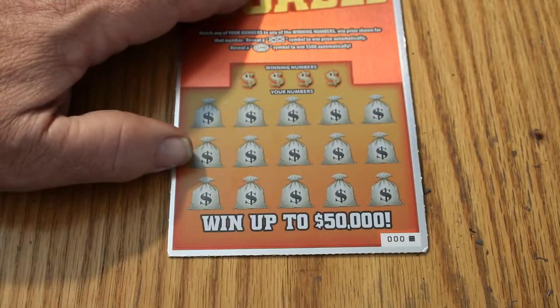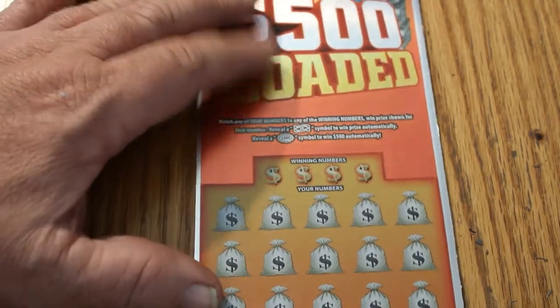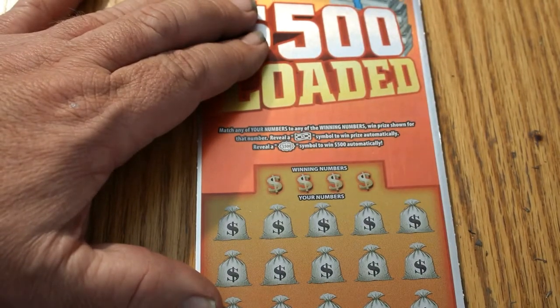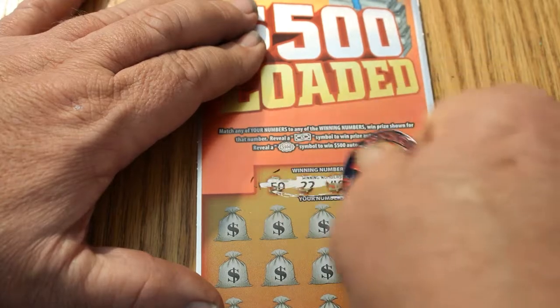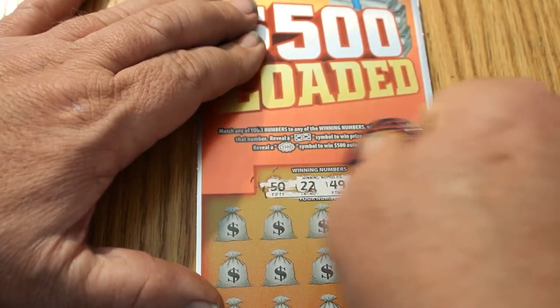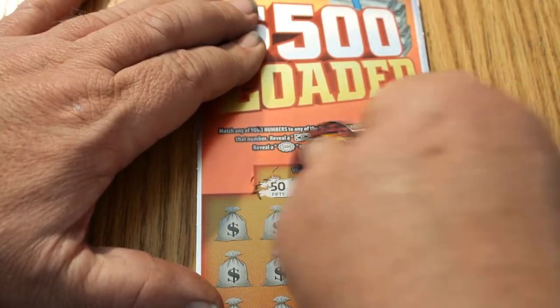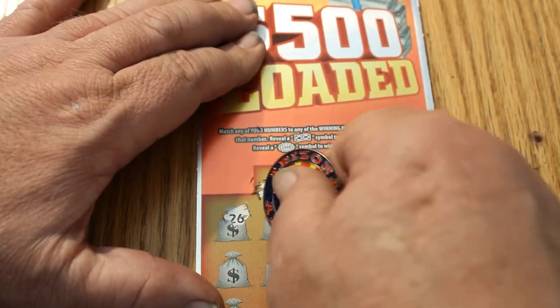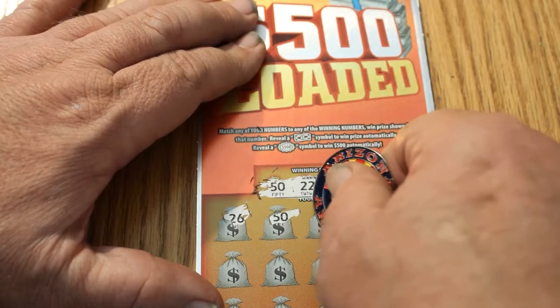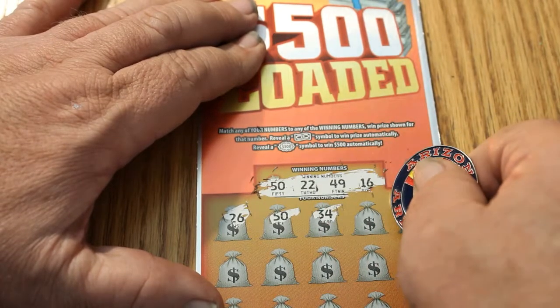Now we're on the next book. Ticket 0000, black box. The 0000s have always treated me fairly well on other games — I don't know how that will translate into this one. Winning numbers: 50, 22, 49, and 16. 26 and 50 — that starts off with a win! 34, 5, 12, 40, 30, 1, 38, 48.